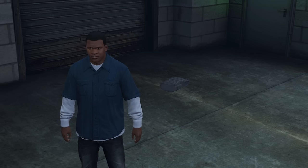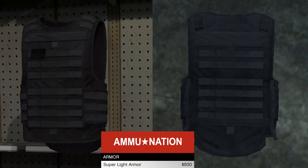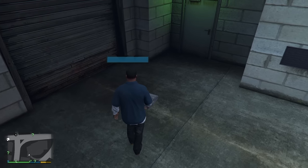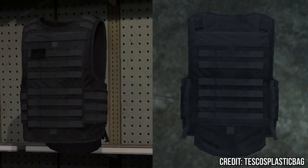Armor pickups around Los Santos give you 100% armor despite looking like the super light armor that would normally only give you 20% when bought from Ammu-Nation. It is actually the super heavy armor that provides 100% protection, which the pickups look nothing like. In fairness, the pickups are not exactly the same as super light armor — they are just very, very close.